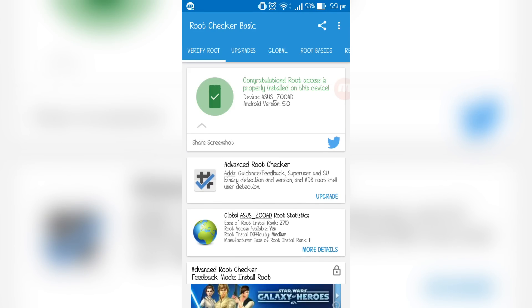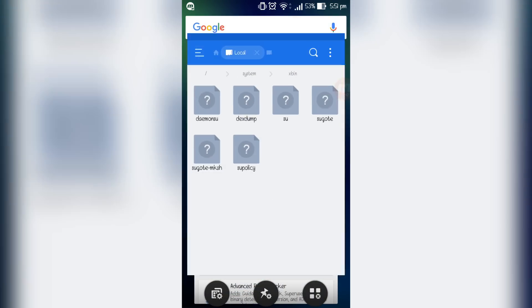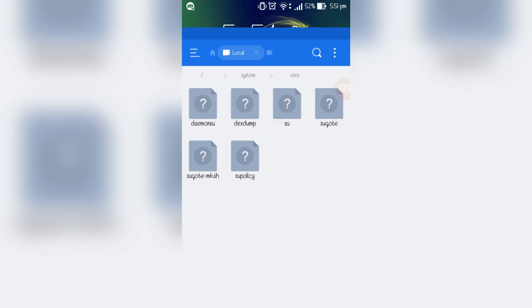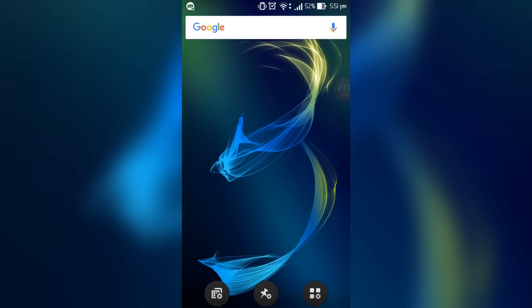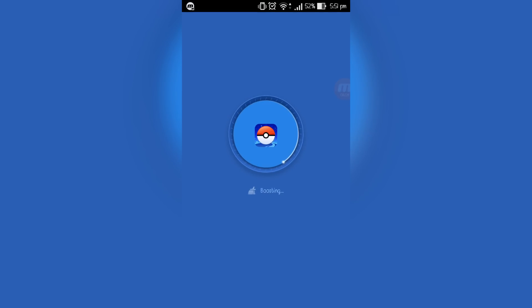If I go back on Root Checker Basic, clear it and click 'Verify Root' — root is properly installed, very easy and simple. One problem people run into is that sometimes after renaming, you can't rename it back. If that happens, go to your SuperSU application, click on it, it will say it needs to be updated — click continue, reboot, and it should work.